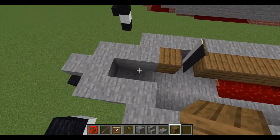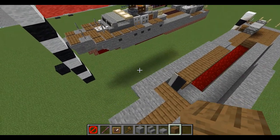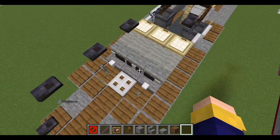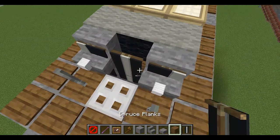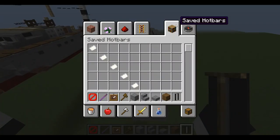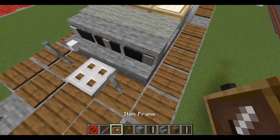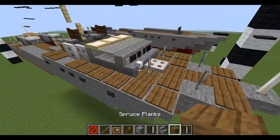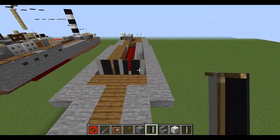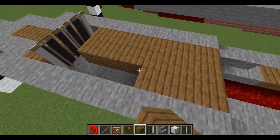We're going to do the bow part first — build a row of three spruce planks, one to each side. Right in the middle we're going to do some banners — place one down the middle and one with the line on the side. Moving on, place down one, two, three, four, five, and six — all spruce planks — ending at this row.